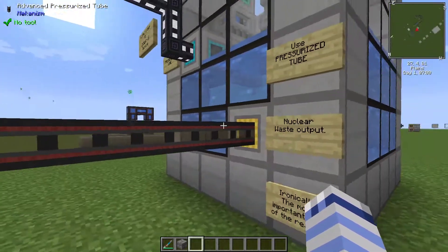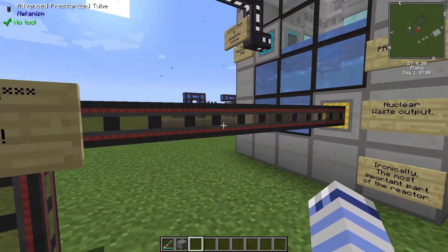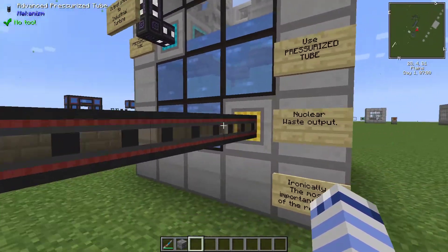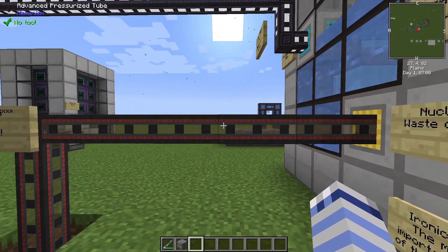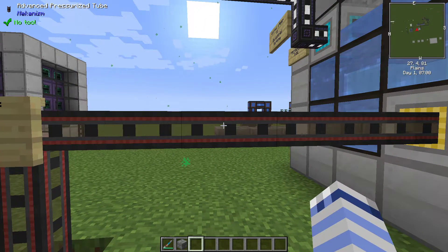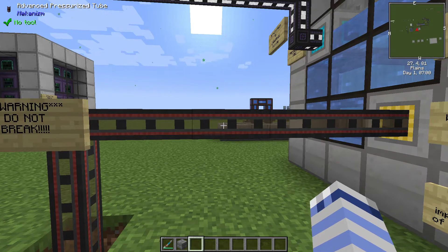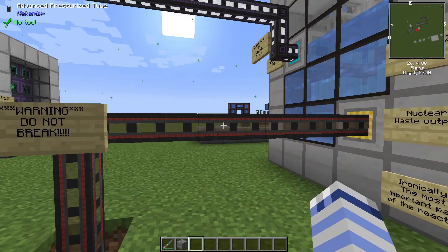Now install a pressurized tube on the yellow port to extract nuclear waste. Remember to use a configurator on the port to change its mode. When you install the tubes be extremely mindful of where you install them, because once they have waste in them they become radioactive and if you bust one of the tubes it will irradiate everything. It takes hours for the radiation to dissipate and you will get radiation poisoning and die, especially if your bed is anywhere near the reactor — so be super careful.